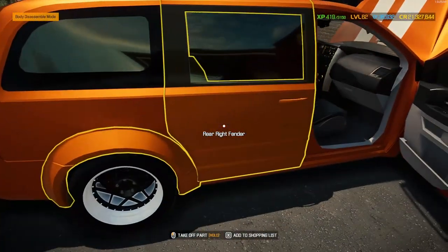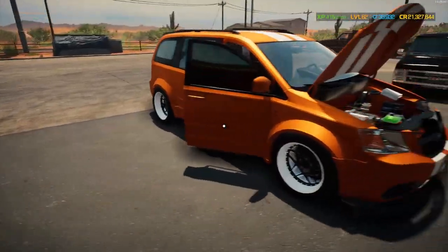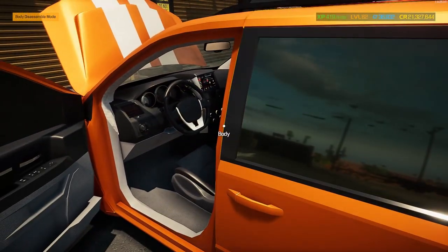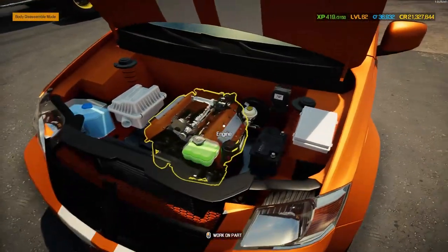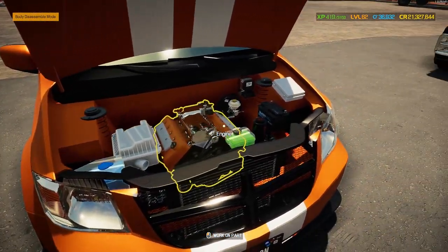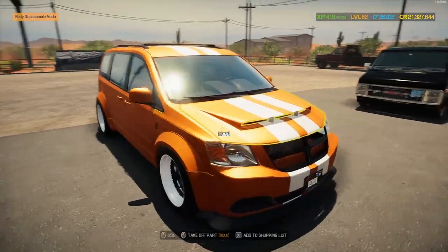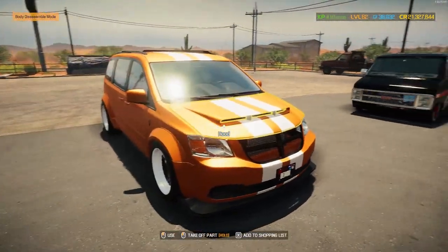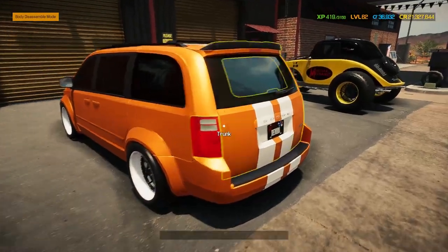These doors don't open because they're connected to that fender - a bit of a shame but it is what it is. I think this looks absolutely fantastic, very very pleased with how this has turned out. Do let me know what you guys think in the comments below. Looking awesome - I love that engine, not too orange and in your face, with enough splashes of other colors to make it stand out. The real question is: can we make a profit from this insane Dodge Grand Caravan Demon Edition?